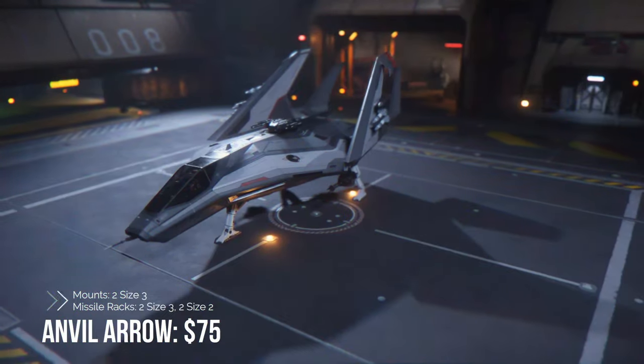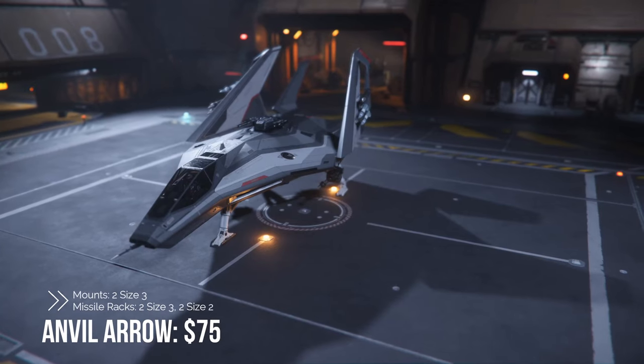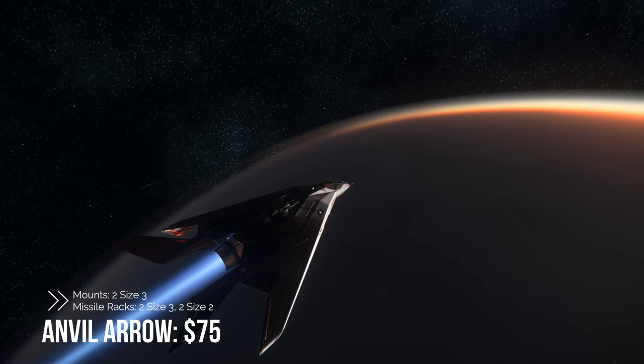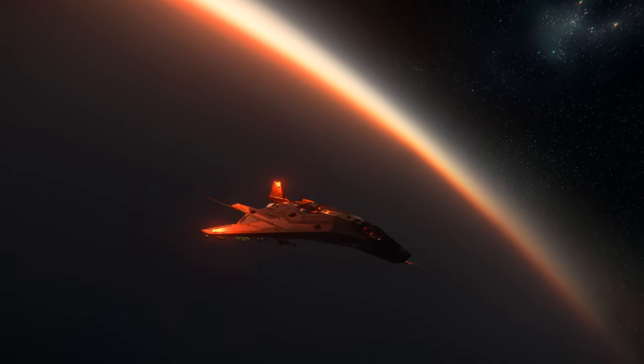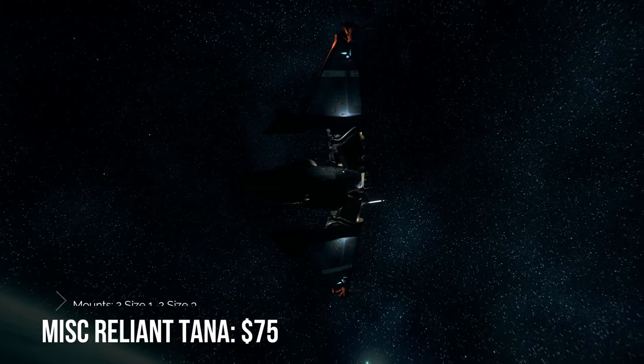Fourth in line is the Anvil Arrow, sitting at $75. You're looking at two size-three mounts and one size-three turret, as well as two size-three missile racks and two size-two missile racks. This is a very fast and nimble ship — I recommend you stay out of direct fire and use missiles.